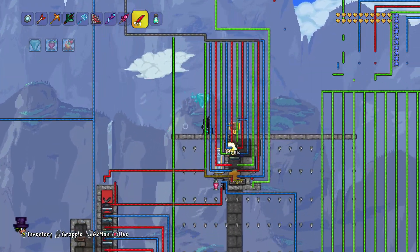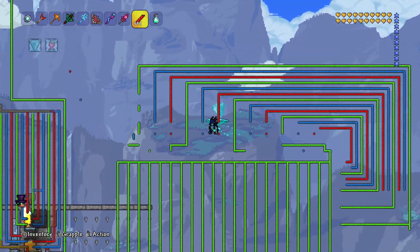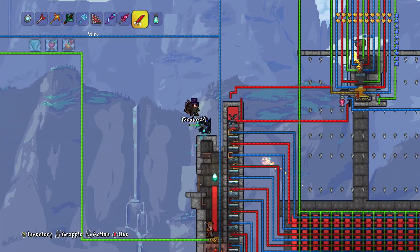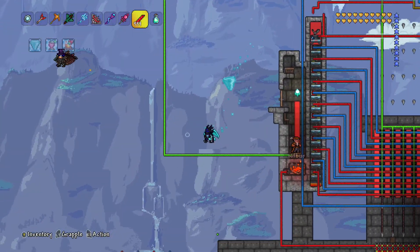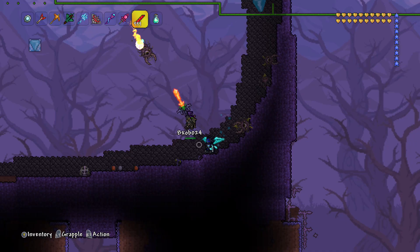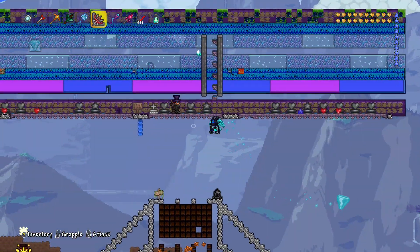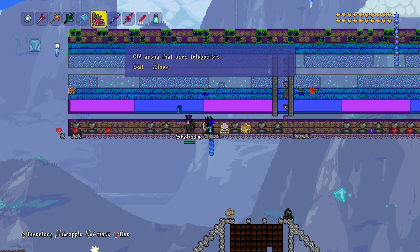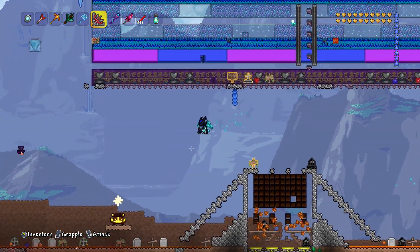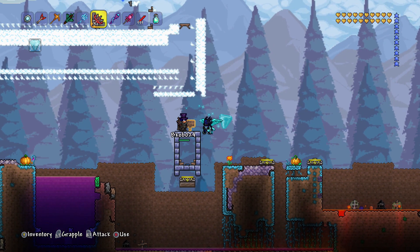The wiring for this is very, very confusing — look at all that. There is so much wiring in this world, it would make me go crazy. We have an NPC hoik engine at 60 activations per second — not too sure what that's used for. Over here is a few farms and statues. There's an old arena that uses teleporters to fight the pumpkin and frost moon again — good traps all around. There are so many things in this map. The spawn point is here — let's get in there.